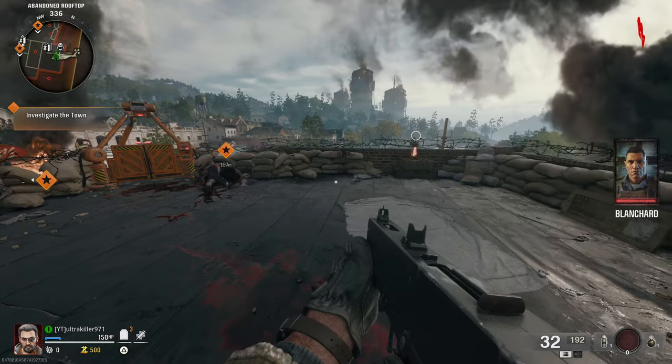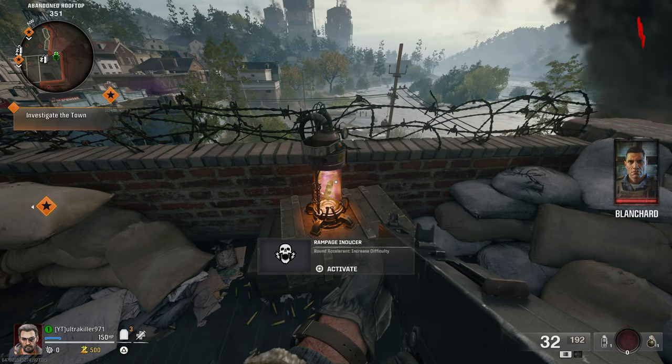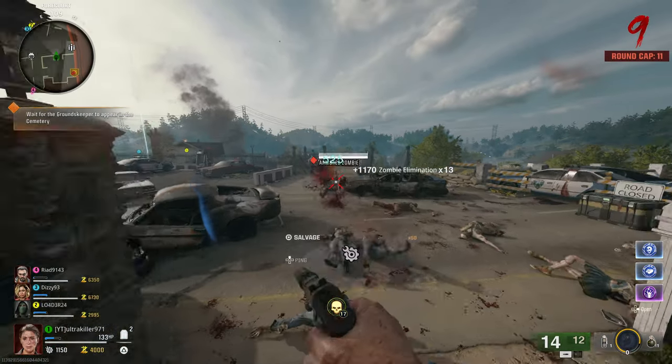When you spawn into the maps, close by you'll find a Rampage Inducer, which can help you speed up the rounds, make the zombies quicker, and help you get through rounds faster if you're not in the mood to take things slow. You can also deactivate it, which is a pretty cool little feature.